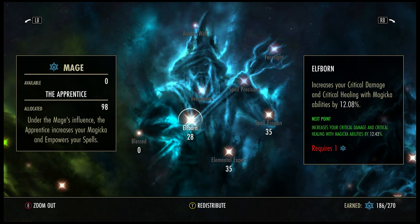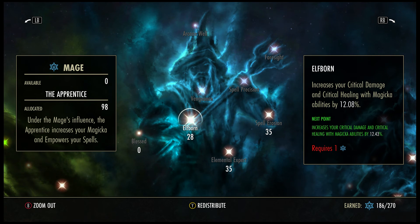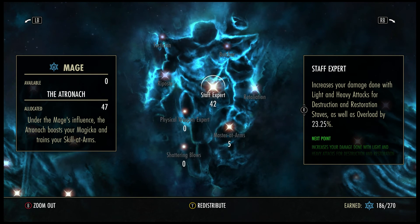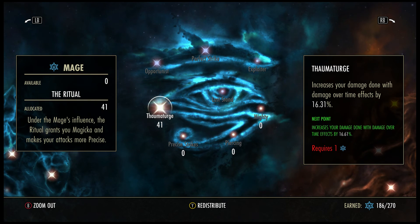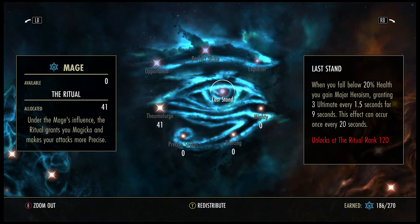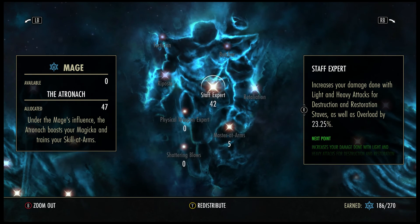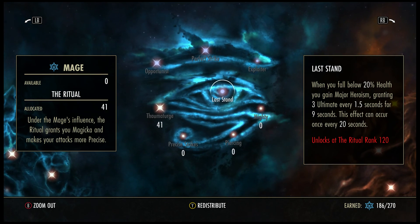Blue Tree: I got 20 into Elfborn, 35 into Elemental Expert. I'll probably buff up Elemental Expert a little bit, same with Spell Erosion. 42 into Staff Expert, 5 into Master of Arms, and then 41 into Warmatron. These all will get more points as I go along because I do have a couple dots, and I do only really do heavy attacks — and light attacks a little bit.